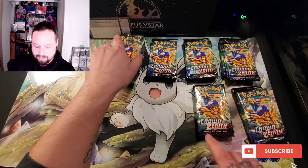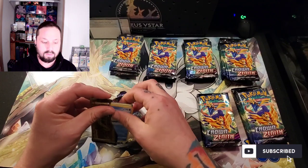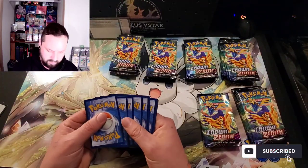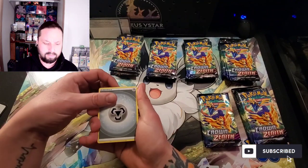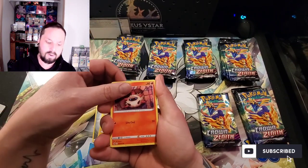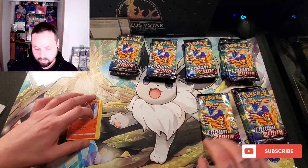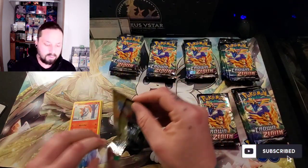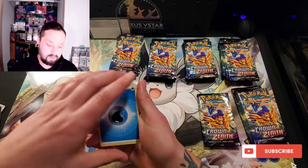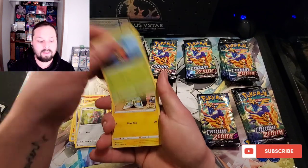I did open one of these tins earlier today. There were some pretty sweet pulls in it — I was pretty impressed. I got the Raikou V from the Galarian Gallery, which is my first of the dogs, and I got the Raikou and the Samurai V-Star in the same box, so that was pretty cool. Right now I'm pretty much after Gardena's Vigor and Elisa's Sparkle, and I also need the Palkia and Dialga gold cards.